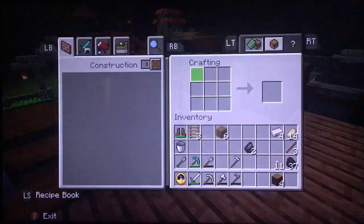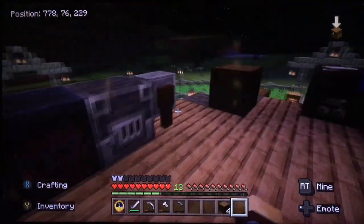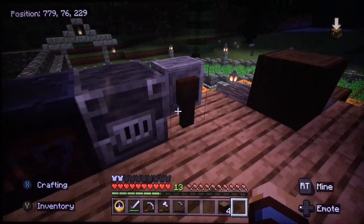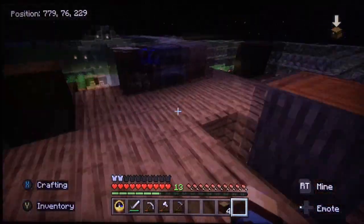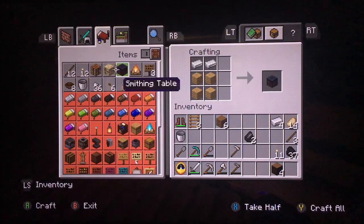The only way I'm using any of the soul lanterns at the moment is maybe for decoration on some of the upper floors inside, but other than that they're not bright enough to have outside — they're just really dim, and I don't like them. Yeah, I get you. I can make one block now — the fletching table.